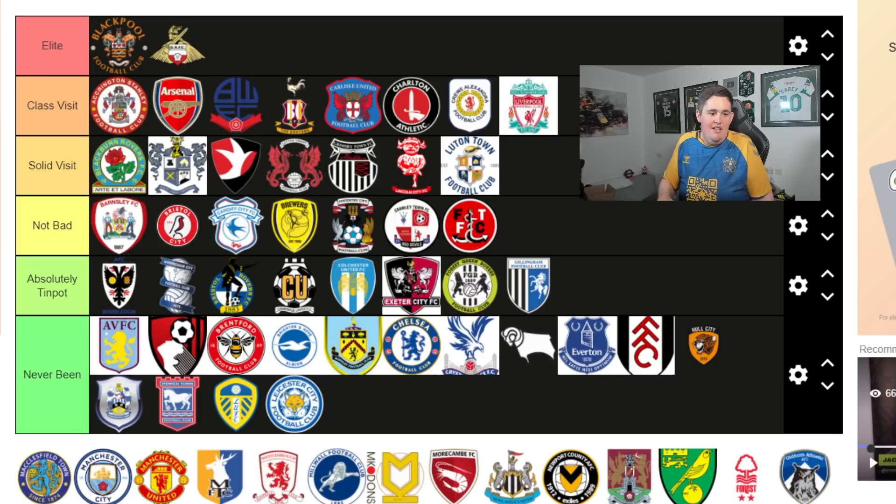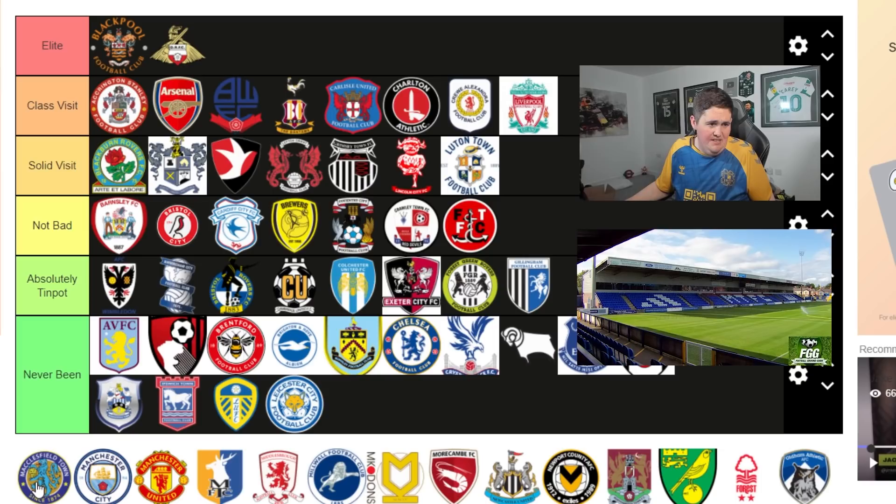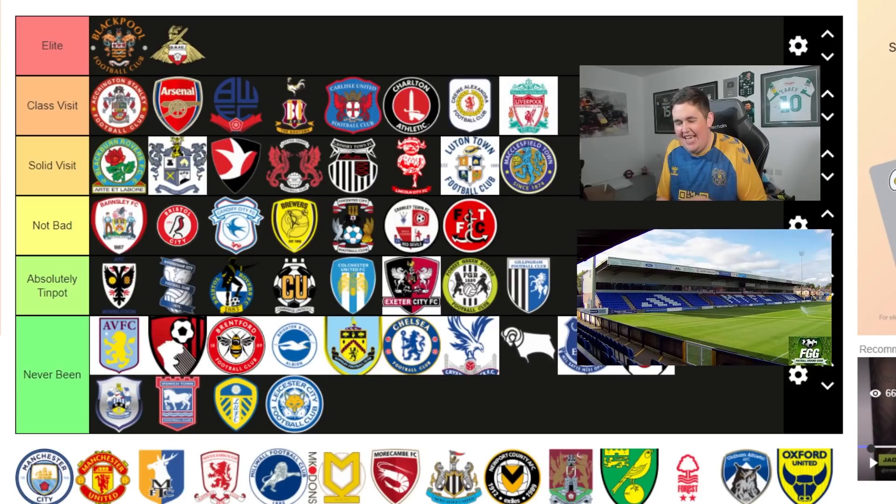Macclesfield Town - I'm going to put that in Solid visit. They don't have a roof or anything, it's a very old type of ground, but they had - I think it was called the White Hart - a very good pub, and I had a mince beef and onion pie there. It wasn't bad at all. So Macclesfield makes its way into Solid visit.